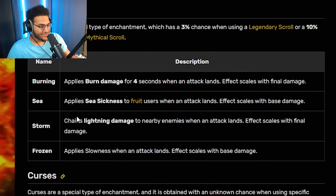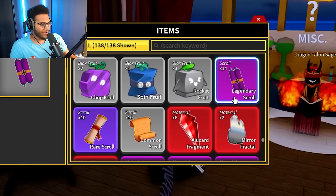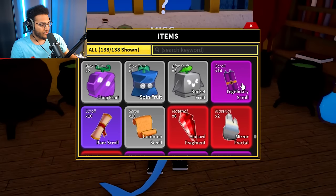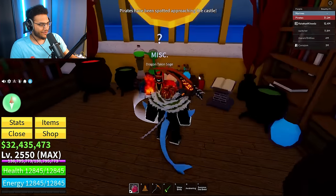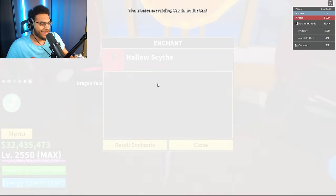Only issue is I ran out of my last mythical scroll and I'm not doing all that farming again. So first let's use up these 14 remaining legendary scrolls, then we'll go ahead and buy mythical scrolls. Let's go back to hollow scythe — since we got a bad unique earlier, I want to replace that with something good hopefully. This is going to get addicting. Blockstress knows what they're doing.